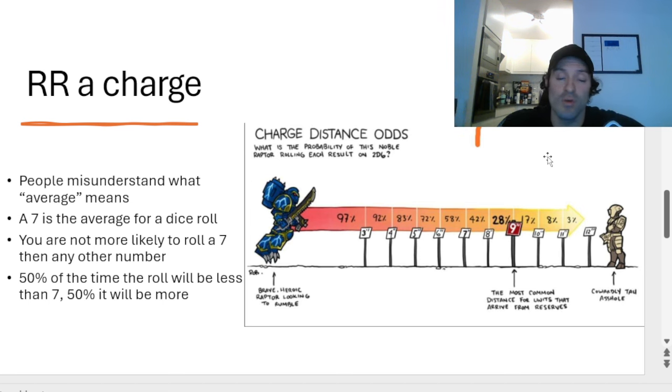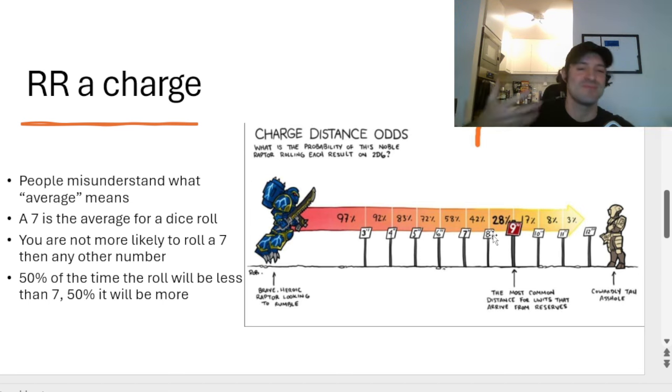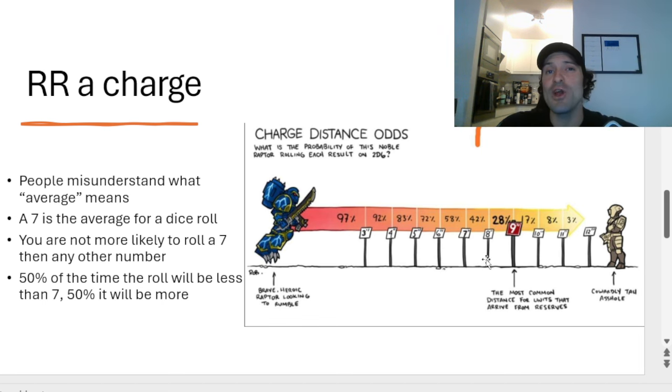The most common charge people go for is the 9-inch charge, which is actually a horrible gamble. It's 28% — technically 27.8% for the super nerds — so slightly over a 25% chance, meaning roughly one out of every four times you'll make it. Spending a CP to reroll that is not really a good game plan. When you spend a CP to reroll this, it doesn't double your chances. You might think 28% doubled gives you 58%, but it doesn't. It actually only ends up giving you somewhere around 47.8%, which means it's a bad gamble. It's just gambling, and we don't want to gamble in this game.